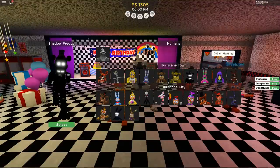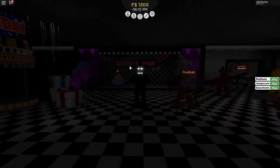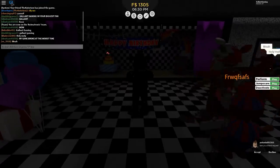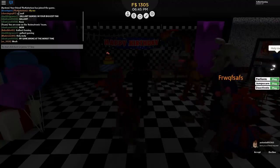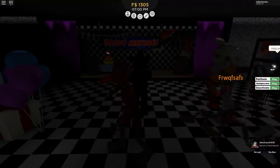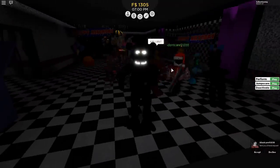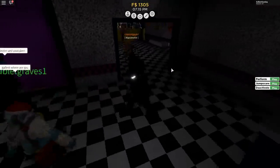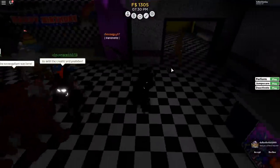We'll start with Shadow Freddy — he is the new animatronic after all, so we might as well check him out. The lights are off, it's scary. I'm now an animatronic. Oh, look — the developer's here. It's the Cattorium. He's watching us. Also — is that a yeti? I don't know what's going on there.